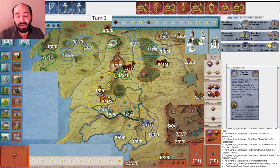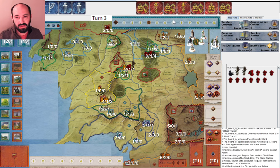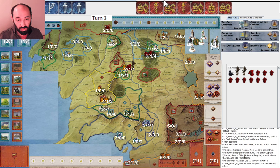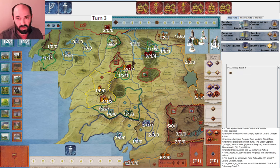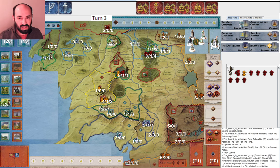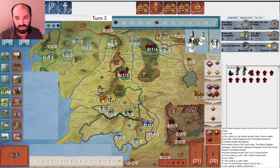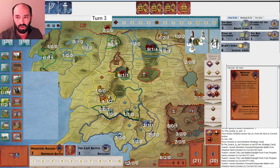I go ahead and move my armies. I mentioned they weren't going to roll very many musters — and indeed they didn't, which is not crazy but certainly not great for them. Then they move and I miss, then I attack Lorien, then they start passing and I put Woodland Realm under siege, then I attack Woodland Realm. They play Daylight very effectively, but I still get two hits. I press and kill off Gimli.